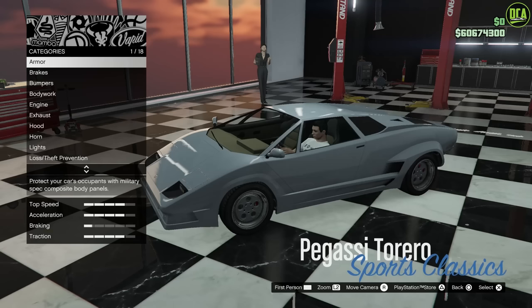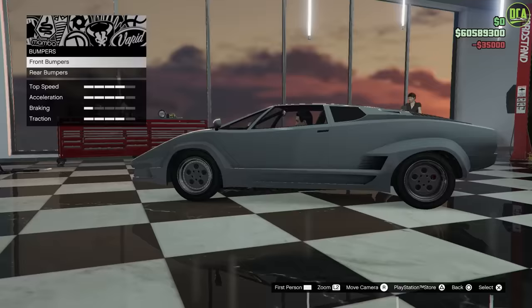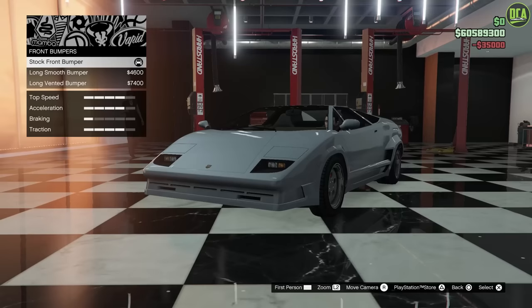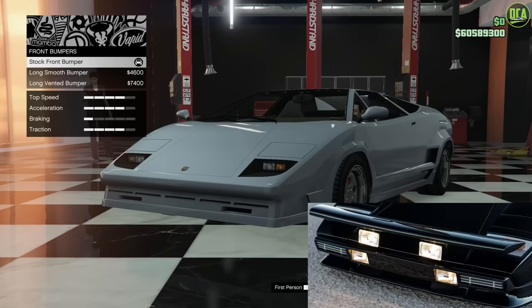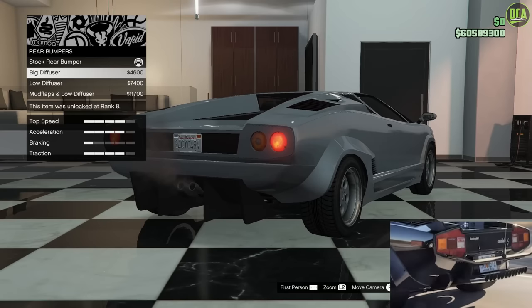Alright, Cannonball Run Countach, let's do it. As usual for all these builds, I like to do full armor and performance mods, so we'll do 100% armor. Same thing with the brakes. For the front bumpers, the closest is going to be the stock front bumper — it has some of the vents, even though they're not exactly in the right place, but it is still the closest out of the three. For the rear bumper, the car did not have any diffusers, so I'll leave that stock.